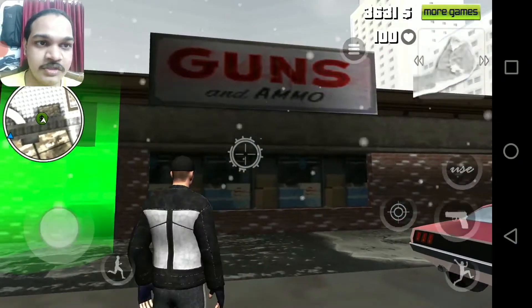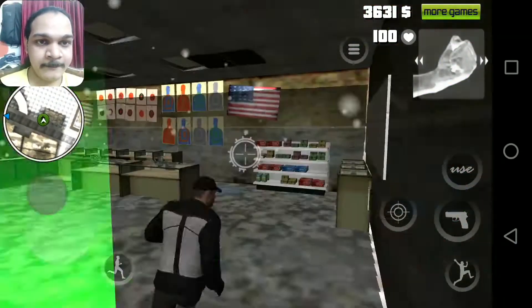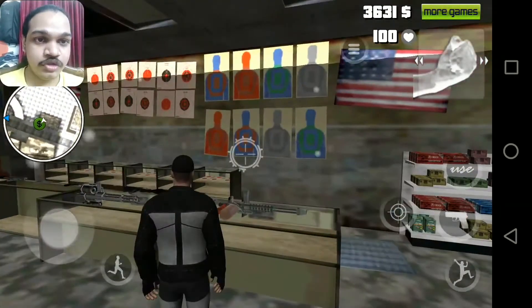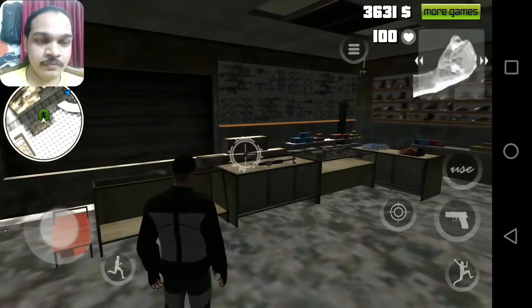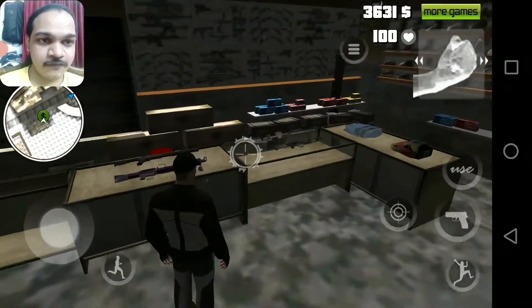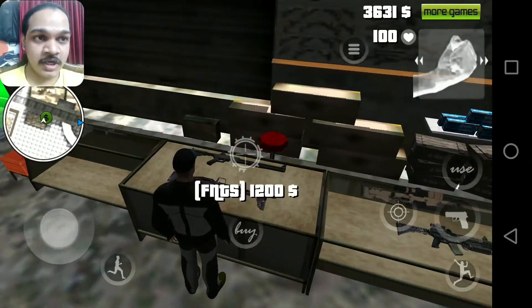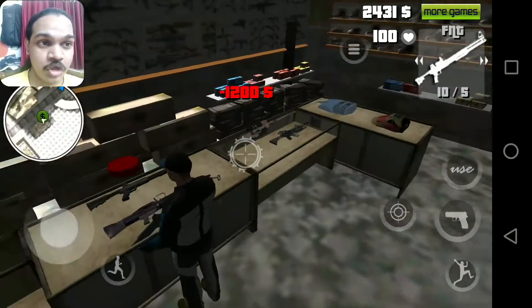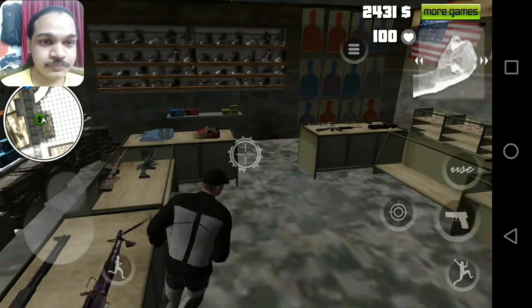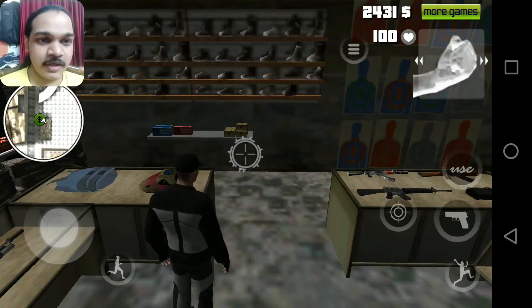It says guns and ammo. I need to use a target to shoot them. I'm just gonna look for a gun. I know it looks different but I'm gonna pick one of them. I got some budget right here. I'm gonna use the revolver as well. Shotgun — I have this one? I don't even know that.